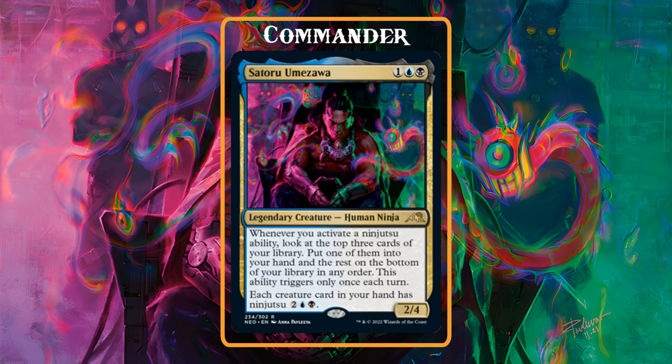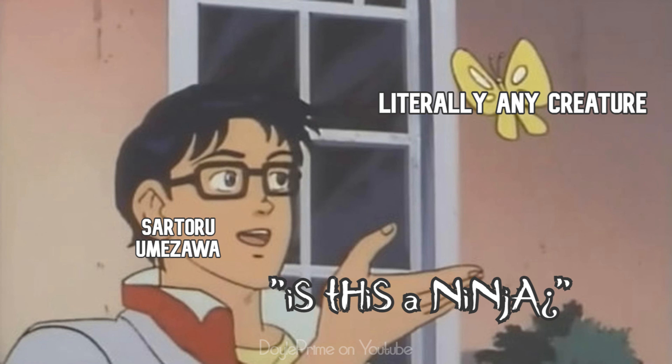Sartoru Umazawa costs one blue-black for a legendary 2/4 human ninja, with whenever you activate a ninjutsu ability, look at the top three cards of your library, put one of them into your hand, and the rest on the bottom of your library in any order. This ability triggers only once each turn, and each creature card in your hand has ninjutsu two blue-black. This deck is pretty ridiculous — we will run many small evasive creatures with some solid card acceleration spells, and a suite of large creatures for us to cheat into play through the ways of the ninja, now accessible to just about any creature.